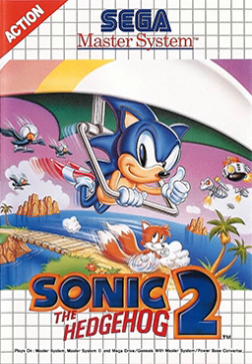Sonic the Hedgehog 2 received preview coverage in the October 1992 issue of GamePro. The Game Gear's lower screen resolution results in the Game Gear version having a smaller visible screen area than the Master System edition, causing some fans to consider the Game Gear version the more challenging title. For example, when facing the boss of the underground zone, the reduced screen area either side of Sonic gives the player less time to react to hazards moving onto the screen.